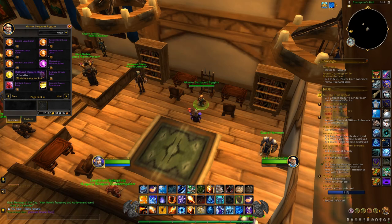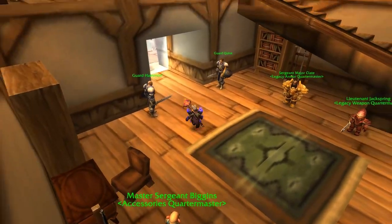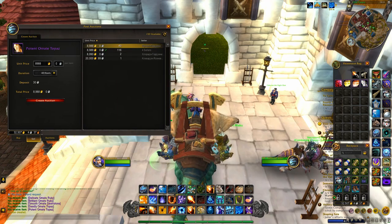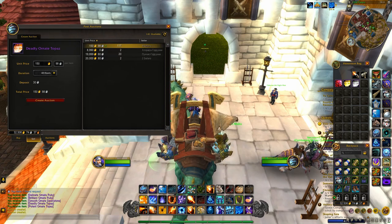There's a much more lucrative use of the Marks of Honor, and that's to buy gems in your faction capital — from either Brave Stonehide in Orgrimmar for Horde, or Sergeant Biggins in Stormwind, in the Hall of Champions. Make sure you don't buy any of the gems listed as bind-on-pickup. The gems here can be sold for over 100 gold, or a lot more in some cases.